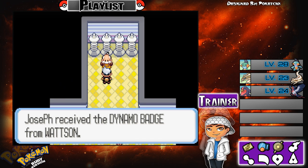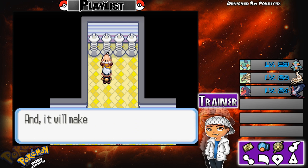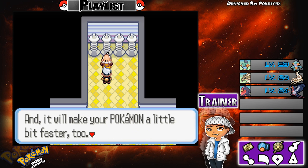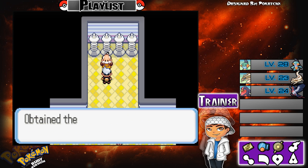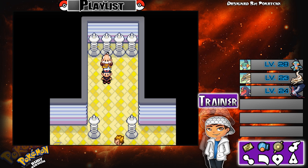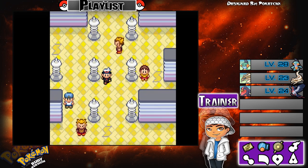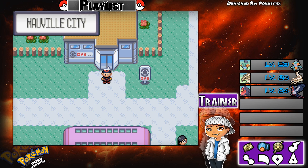With the Dynamo Badge, Pokémon can use Rock Smash outside of battle, and it will make your Pokémon a little bit faster too. We also obtained TM34, which is Shock Wave — a pretty decent move actually. Now that that's done, let's get out of this gym.